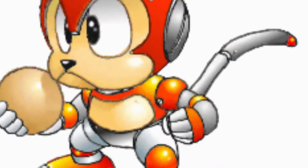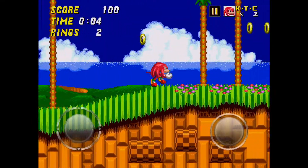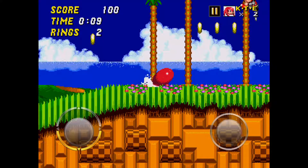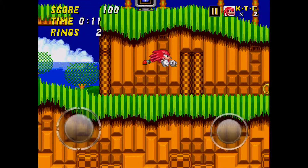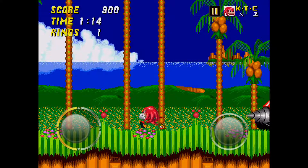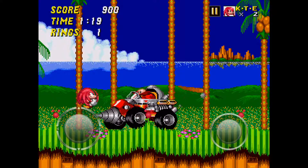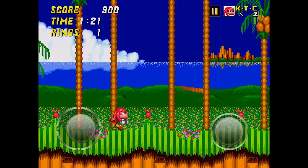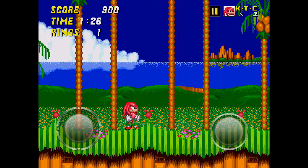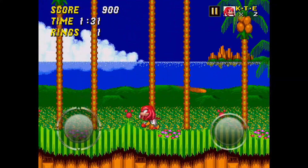The only huge roadblock in Emerald Hill Zone are the Monkey Badniks. They're up high, so they're hard to hit. I would either spin dash or glide under them — they're pretty easy to avoid if you do that. Once you get to the boss, use the tried-and-true strategy of just jumping on him. Don't spin dash into him; it's very hard to aim a spin dash on him without losing your rings.